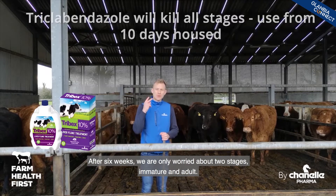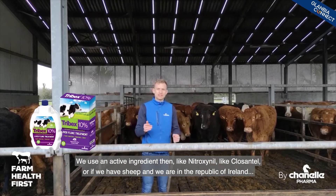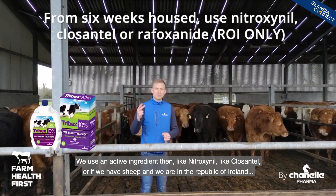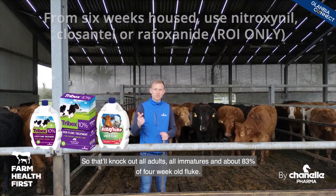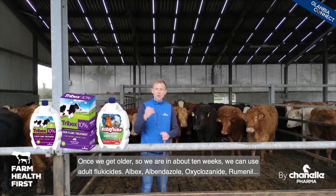After six weeks, we're only worried about two stages: immature and adult. We use an active ingredient like Nitroxanil, like Fasinex, or if we have sheep and we're in the Republic of Ireland, we can use Rafoxanide — that's rid of fluke. That'll knock out all adults, all immatures, and about 83% of four-week-old fluke.